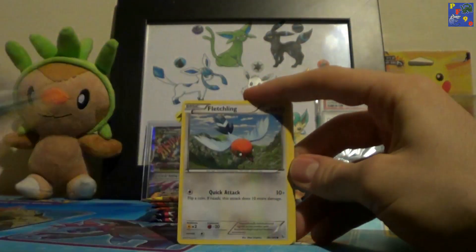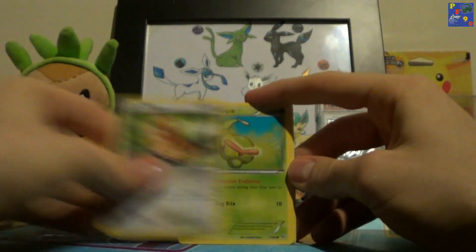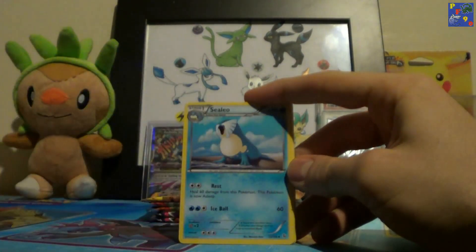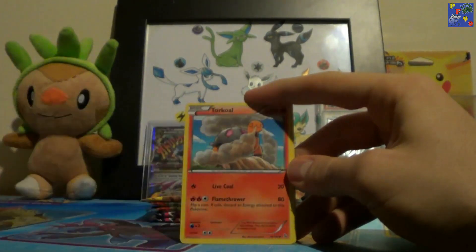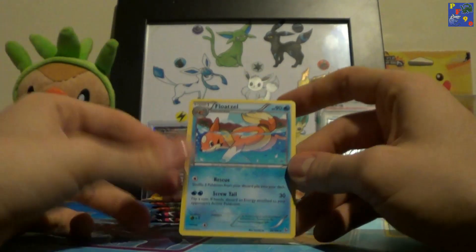From the Flash Fire pack, we have Duskull, Fletchling, Helioptile, Pidgey, Caterpie, Sealeo, Magnetic Storm, Torkoal, Forretress Reverse, and a Floatzel Rare.